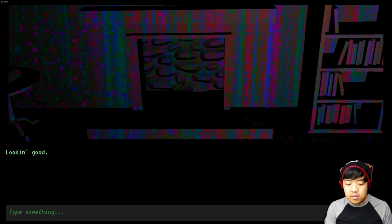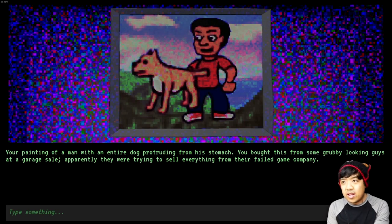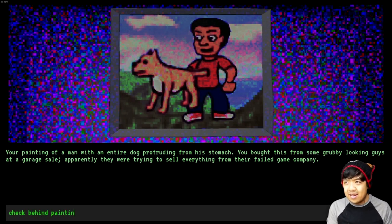Looking good. Check painting. Your painting of a man with an entire dog protruding from his stomach. You bought this from a grubby-looking guy at a garage sale. Apparently they were trying to sell everything from their failed game company. Check behind painting. You stand on tiptoes and peek behind it. There's nothing back there but some dust, which you accidentally get up your nose. That wasn't useful.